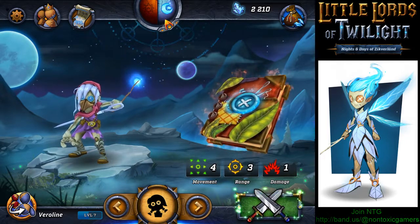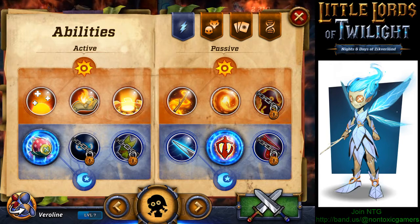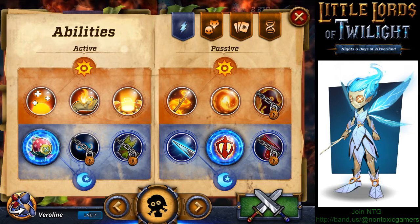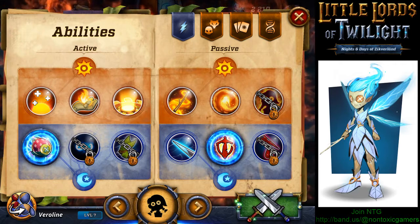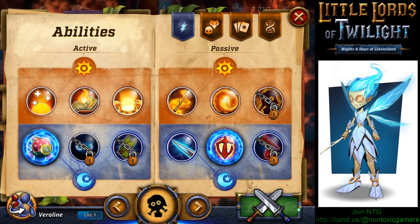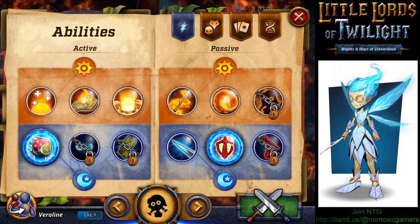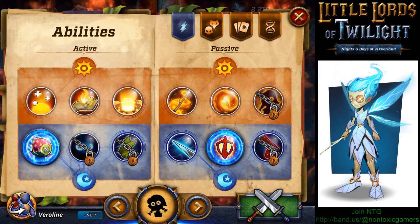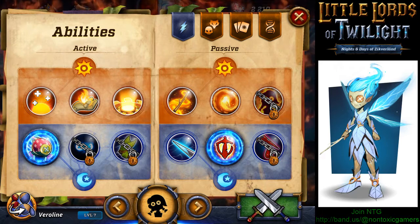Let's get into the spell book. If you look at the book, she has some abilities — some are called active and some are called passive. You can choose one from active and one from passive. For day you can see it has a sun icon, and for night it has a moon. You can choose both active and passive as night spells and take advantage of them at night, or you can choose one for day and one for night. This is my present combination.